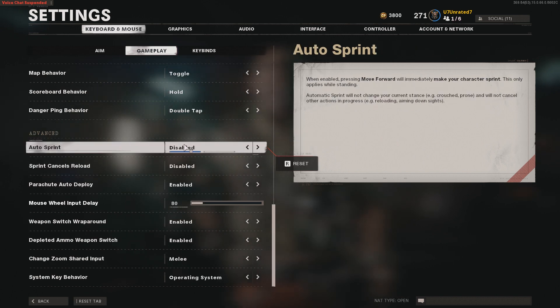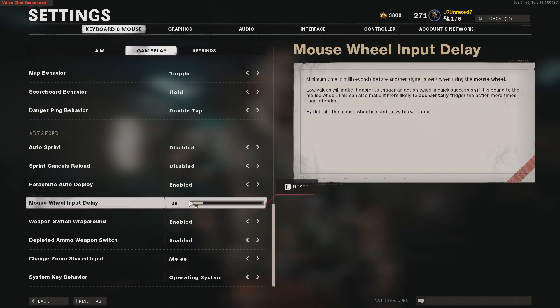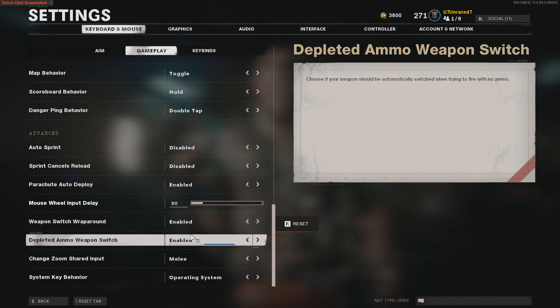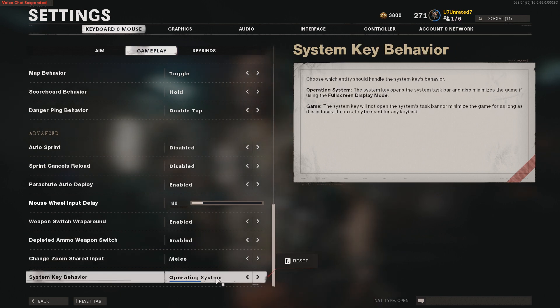Underneath advanced: auto sprint — disabled, sprint cancels reload — disabled, parachute auto deploy — enabled, mouse wheel input delay — 80, weapon switch wraparound — enabled, depleted ammo weapon switch — enabled, change zoom shared input — melee, and system key behavior — operating system.